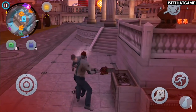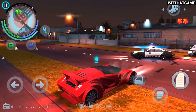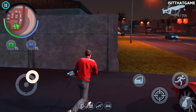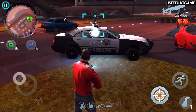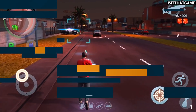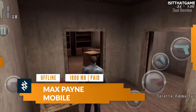Next up we have Gangstar Vegas, a 2-gigabyte open-world action shooter developed by Gameloft. If you watched part one of this series, you might remember that we covered another game in this franchise — Gangstar New Orleans. Gangstar Vegas is the prequel to New Orleans and features very similar GTA-inspired gameplay. This time around you take on the role of Jason Malone, an MMA fighter who must brawl and race his way across the streets of Las Vegas while fleeing from the mafia. Do you have what it takes to complete all 80 missions and become a real Gangstar?